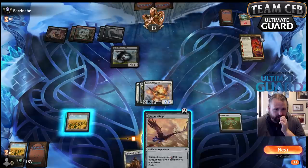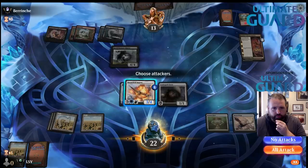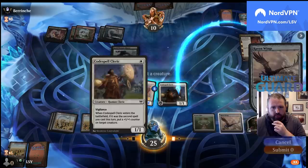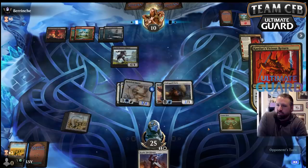Play this, play the cleric, put a counter on this — I can't equip the thing right away, but now I get to hit, make a counter, and equip the cleric. Pay two and then draw a card end of turn. Yeah, this is going quite nicely.